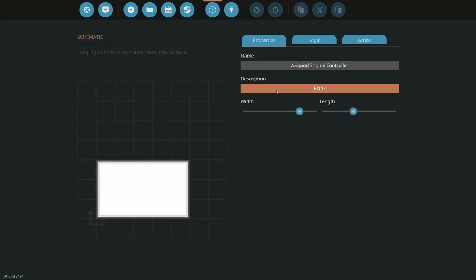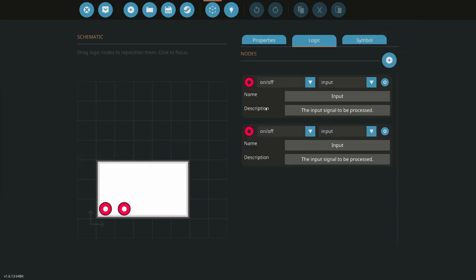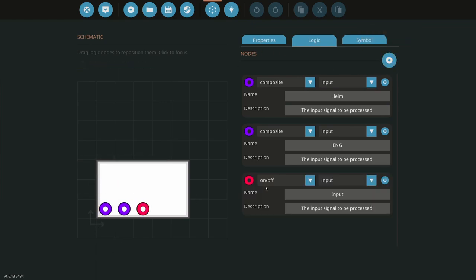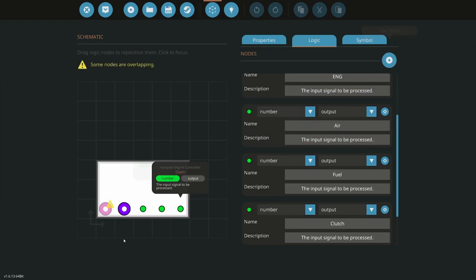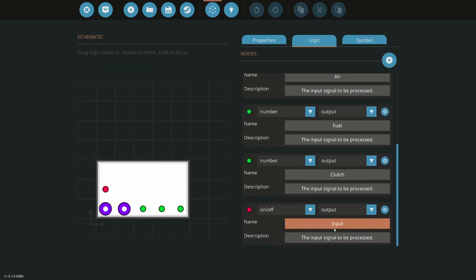Let's get started on this. The first thing I'll do is add two composite nodes — one is going to be from the helm as their inputs, and the second one is going to be from the engine. Next, I'm going to add a number output for air, a number output for fuel, a number output for clutch, and an on-off output for the starter.